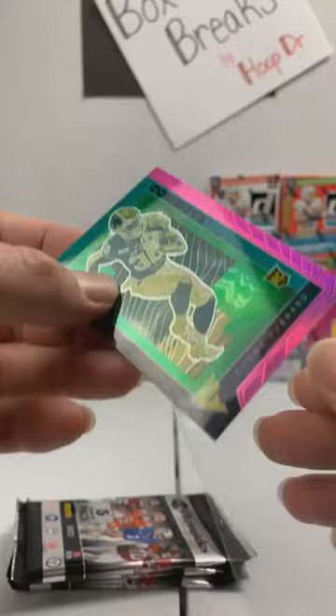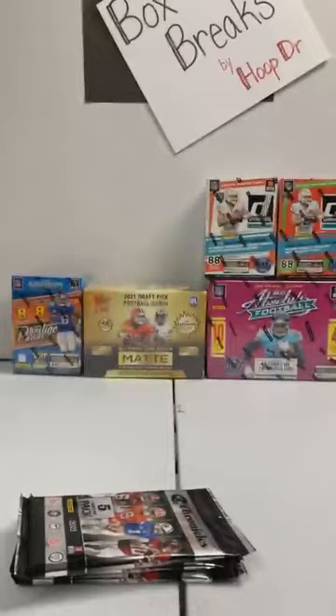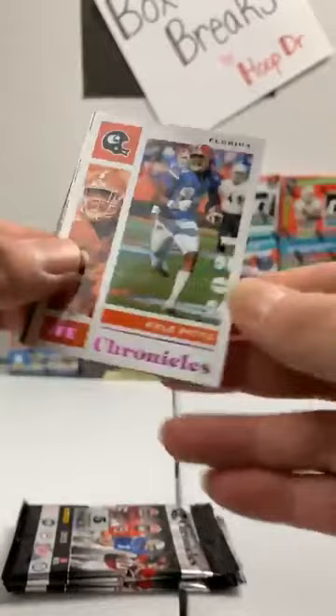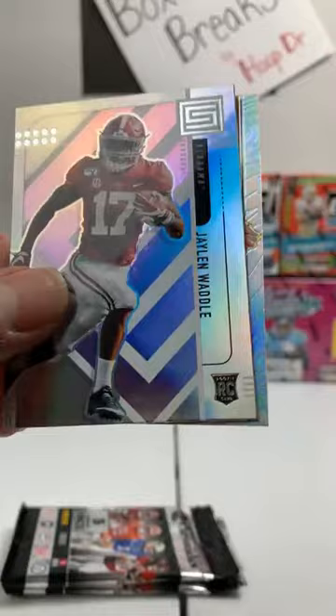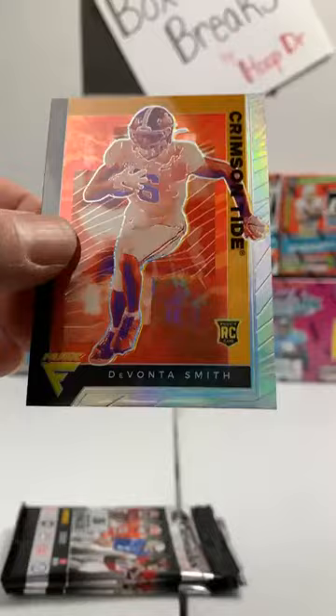Chuba Hubbard, Carolina Panthers, Pink Flux. Definitely defensive rookie of the year — I wonder how many votes he'll get for overall rookie of the year. I know Jamar Chase will be in that conversation, Mac Jones should be too. Chronicles: Travis Etienne, Jacksonville, Pink. Kyle Pitts to the Falcons, Rookies and Stars. Jalen Waddle, Miami Dolphins. Status Jalen Waddle, Miami Dolphins. And if you liked that pink flux, how about a Silver Flux? And it is Devante Smith! Wow — Philadelphia Eagles. We are off to a tremendous start.